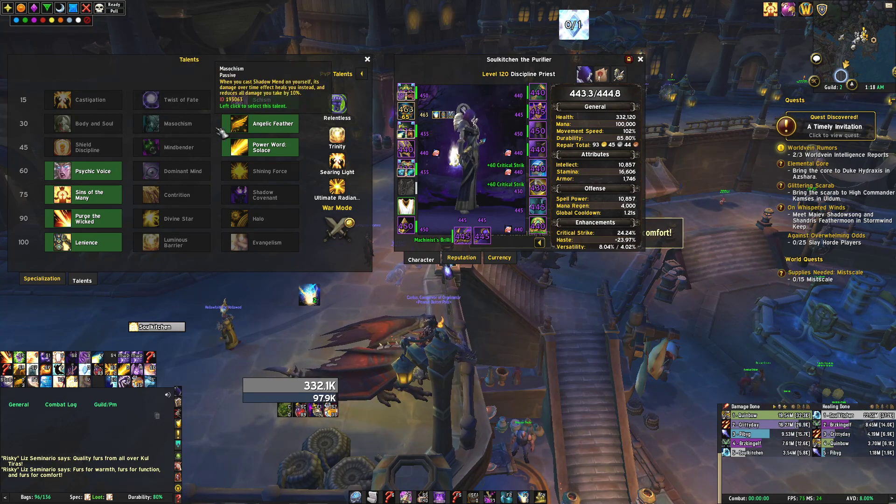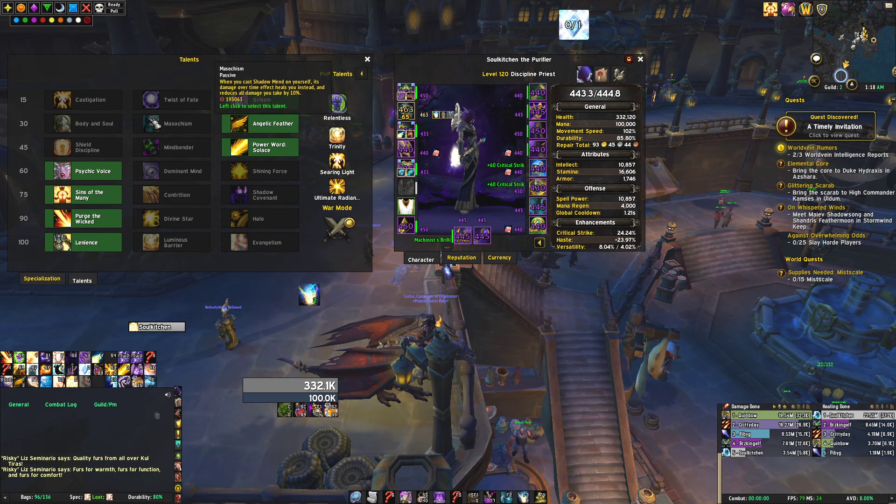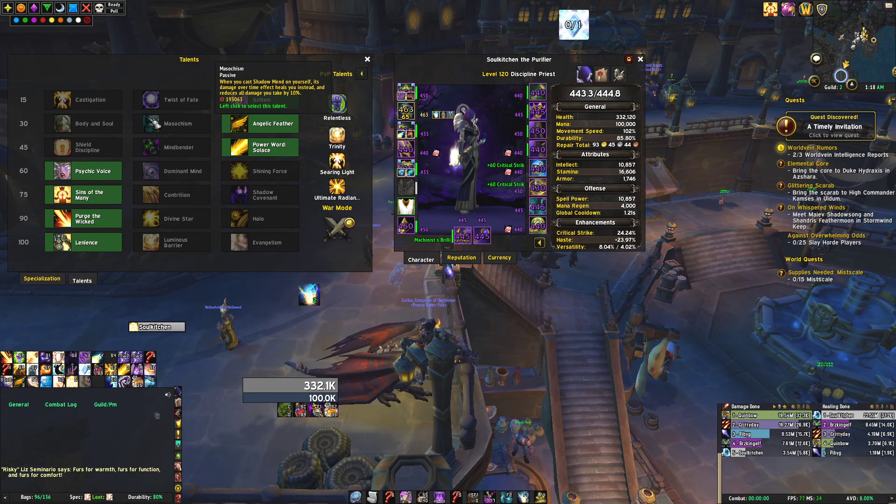Next up, we can take Angelic Feather usually. This is just a general use talent — it's not the most useful thing, but it provides a decent amount of utility. And then Masochism can also be really good if we want a damage reduction on ourselves, because whenever we Shadow Mend ourselves we get 10% DR, so it's good for certain abilities that auto-target us, like in Freehold, that will actually be beneficial for specific mechanics.